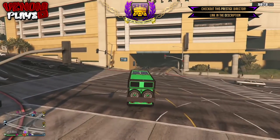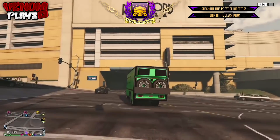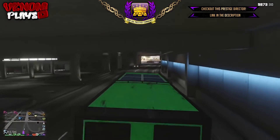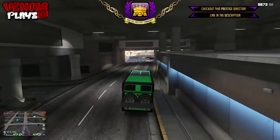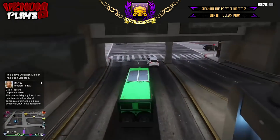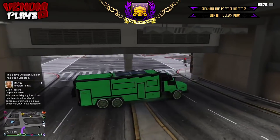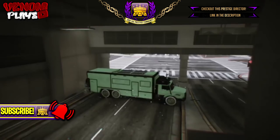So the first thing you want to do is simply make your way over to Rockford Plaza. Then simply just call up your Terabyte, or if you're already in it, simply just drive to where I do in the gameplay to the other side, and then simply just park it the way I do going across the road.